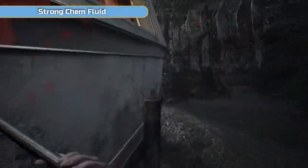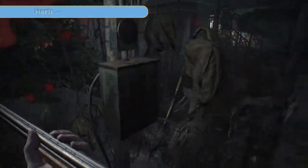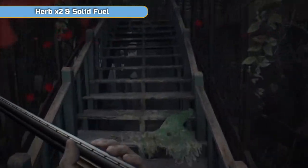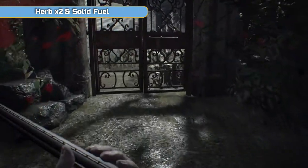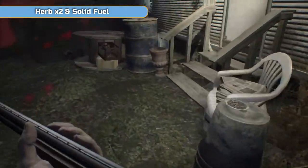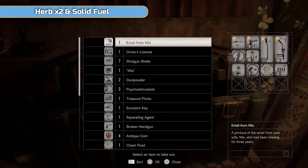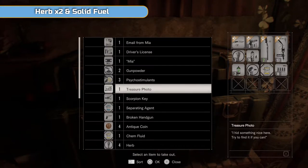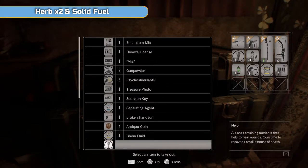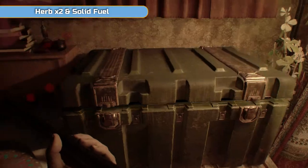There's a chem fluid outside so we can make some more burner stuff. I just remember there's actually a lockpick box up here — but the item inside is flame rounds, which we'll pick up later on anyway, so don't worry about getting the lockpick now. Just dropping off the strong stuff. I had some extra shotgun shells there — I didn't realise. Just taking stock.